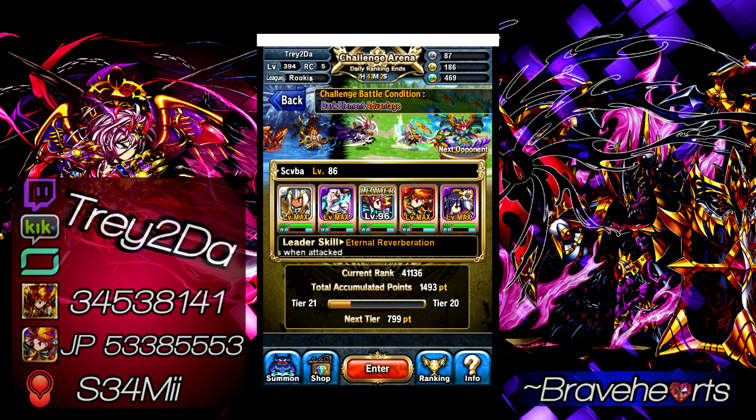This is what pertains to the Challenge Arena specifically — what league you're in. There are three leagues: Rookie, something else, and Legendary — I can't remember the one in the middle. You've got your silver coins, your gold coins, your rainbow coins.